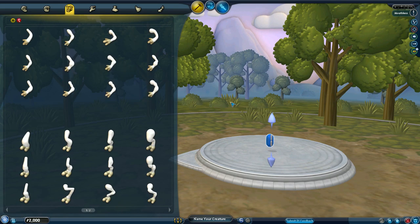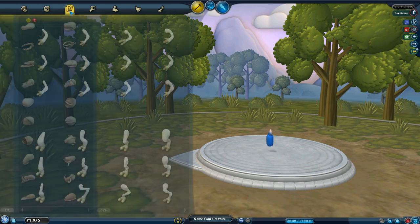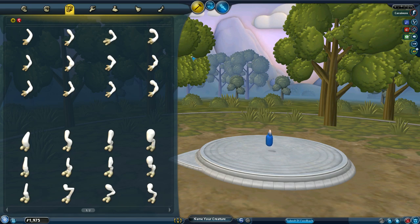So moving on — for this creation, first let's give it a head to make it asymmetrical, which halves the complexity. Obviously if I want to be sharing all this online, it needs to have a functional mouth so it actually shares onto the Sporpedia. I mainly have two types of plants in mind, both of which are inspired by Subnautica.